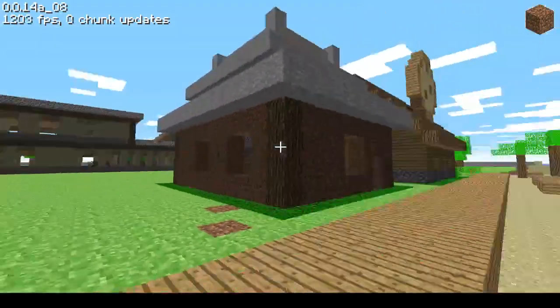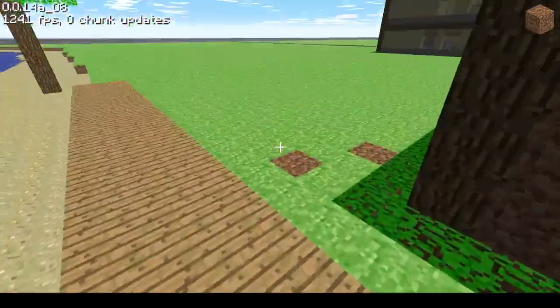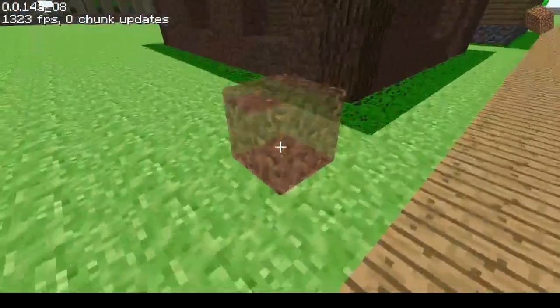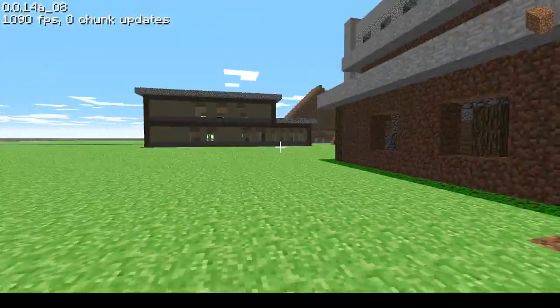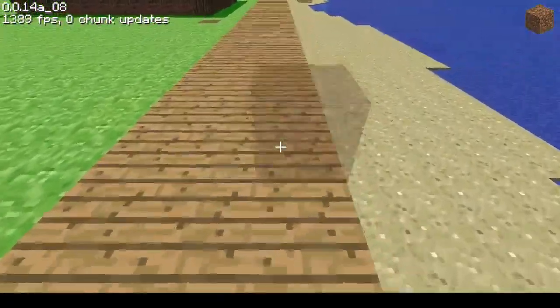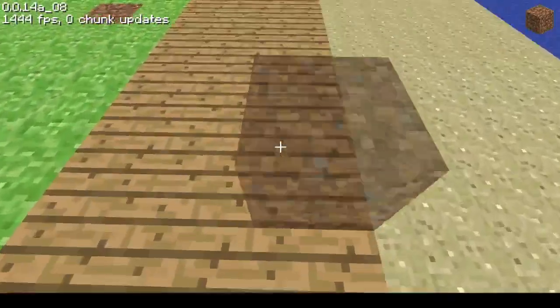I do want to put some kind of building here, but I don't really know what. There's like one space left on the boardwalk for a building. I could probably take inspiration from Steven Universe again and build an arcade, but I don't really know what an arcade looks like.